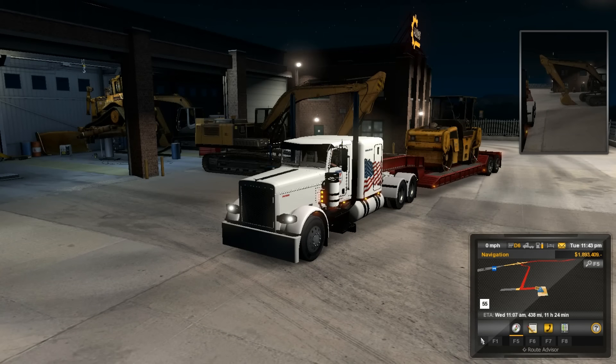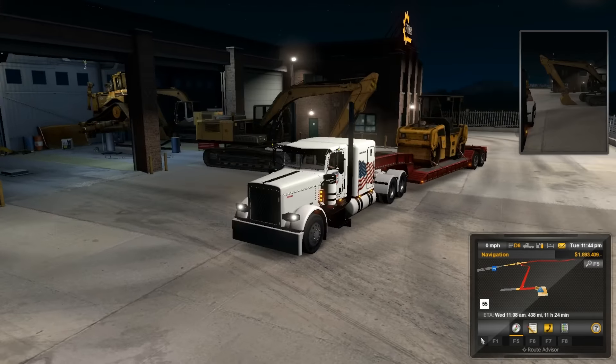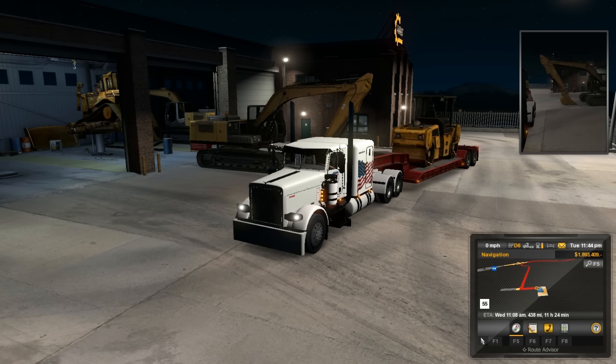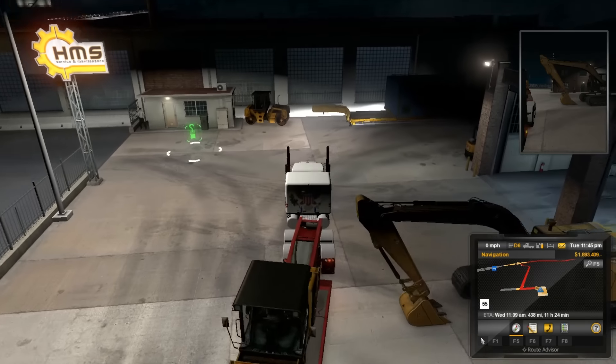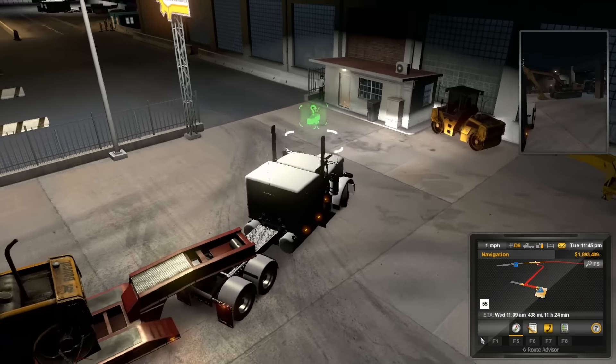Okay, what is up guys! Today it looks like we are hauling construction equipment. As you can see behind me, we got a dozer being worked on, an excavator, and what we are hauling today is the asphalt paver. I don't know how you choose what you want to haul really, because when I got here I was expecting to haul a freaking train, but this showed up and this is one of my mods, so I could see why it showed up.